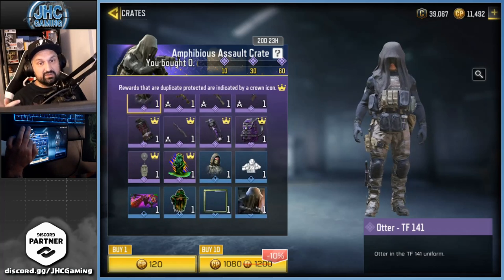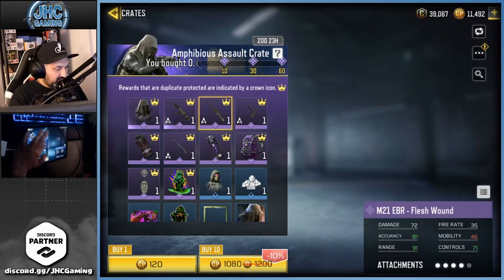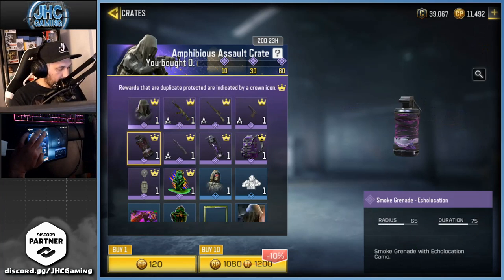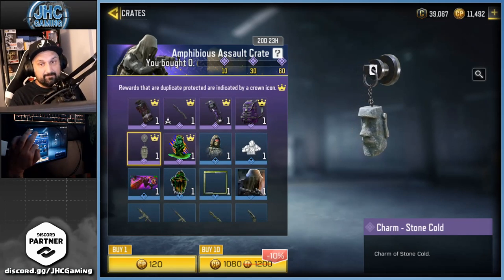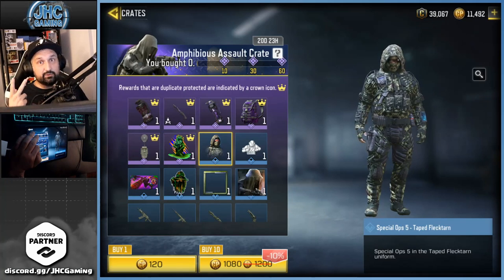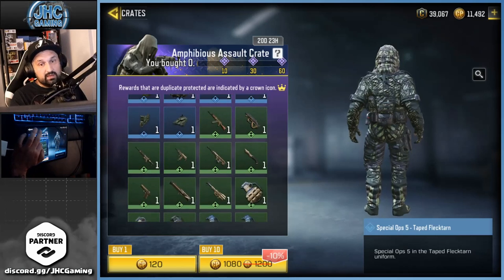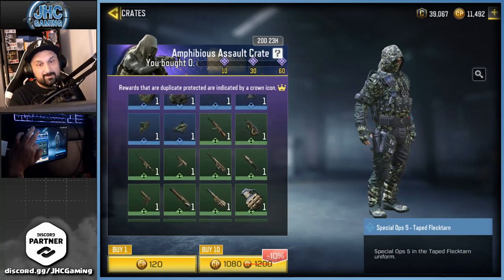We have a few weapons of course — an AK-47, an M21. Nothing crazy in this crate. Some guys like these skins that are mostly black or dark gray. There's a knife, some grenades, a backpack. It's not the best crate I've seen, so it's not great value. If you're gonna open, you might go all the way to the soldier. The second soldier isn't even that great, and there's another Spec Ops Five.